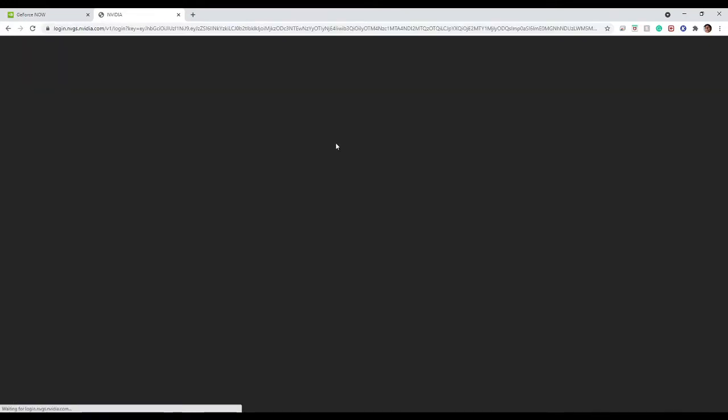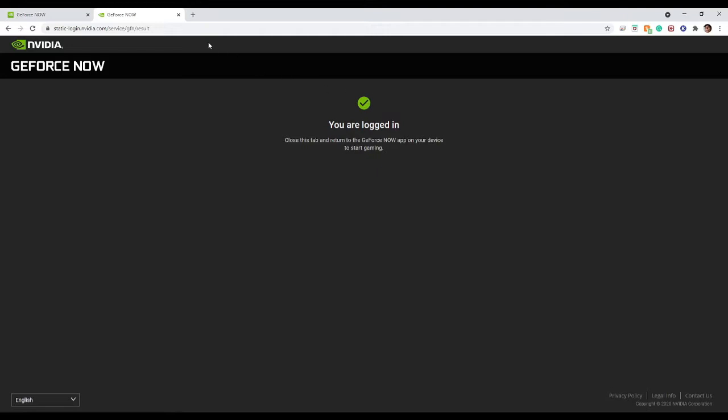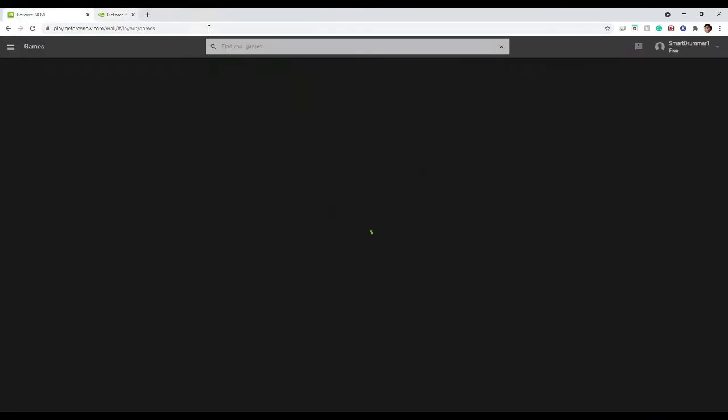I already have an account — you can make one if you want. I'm just going to quickly log in. Now that we're logged in, we're gonna exit this tab and go back to the main page, and it should show your username.